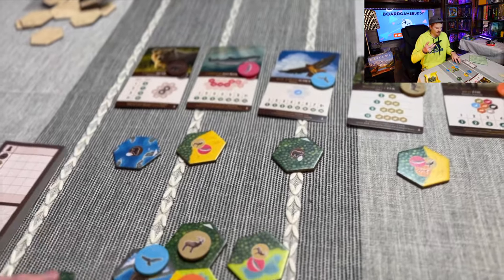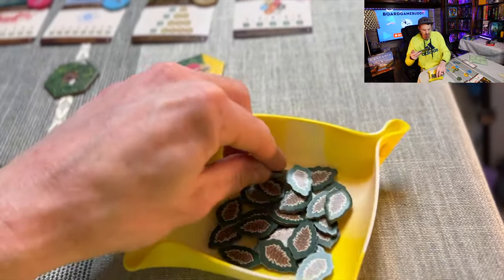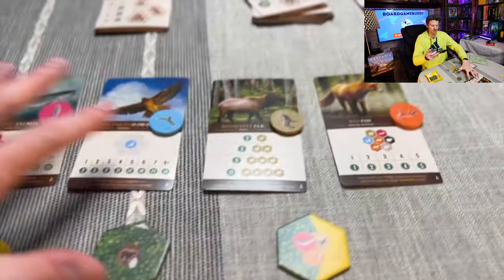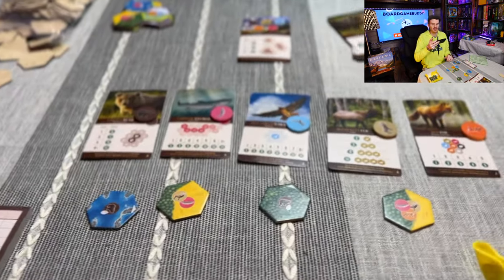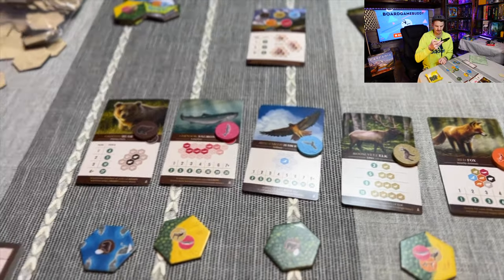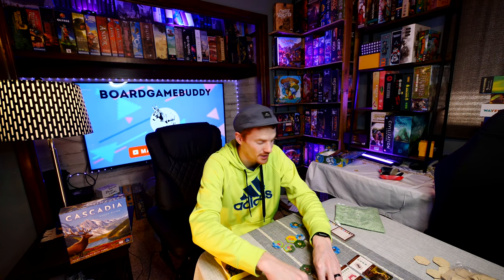That's how you play Cascadia - an extremely simple and straightforward game, with just a few rules to remember around pine cones. One great feature is the variety of scoring cards you can swap in and out to change things up quite a bit. Now let's move on to some tips.